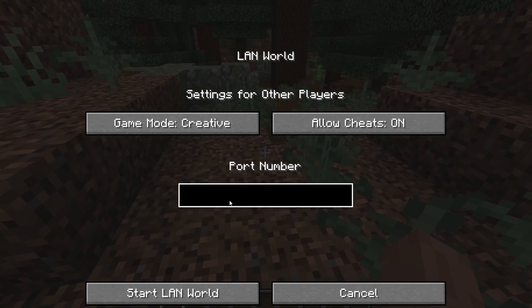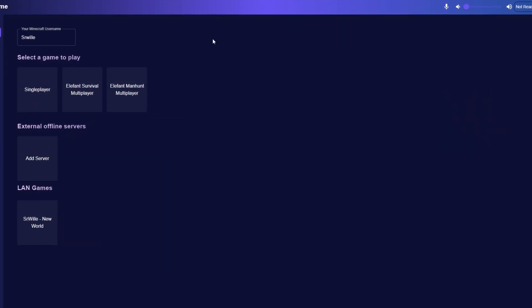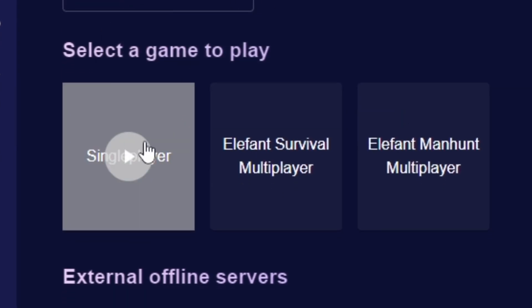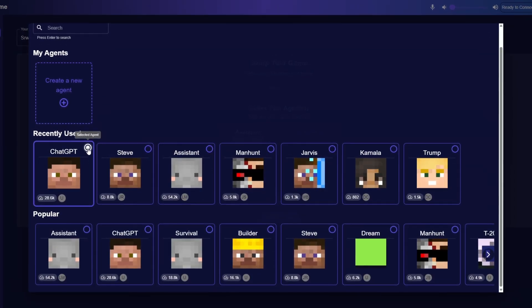When you are inside of Minecraft, open your single player world to whatever port number you want — let's do 2000 here. Inside of our client, set your Minecraft username up here, then press single player. Input the same port you hosted your single player world on, select your agents, and finally press play.